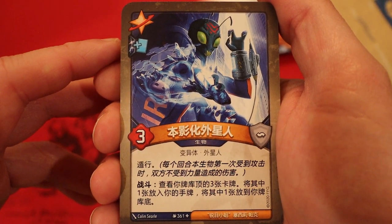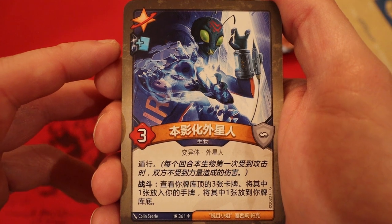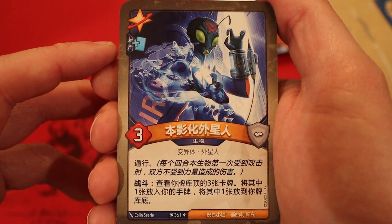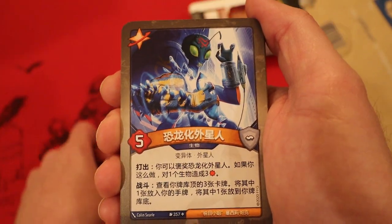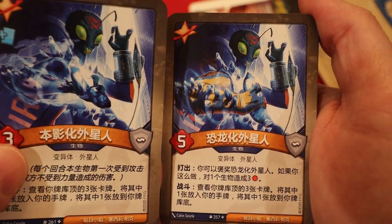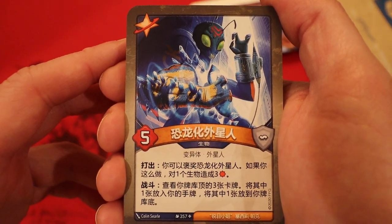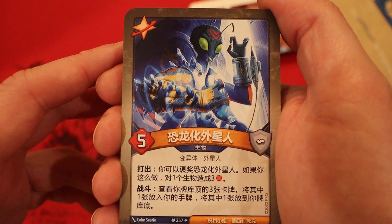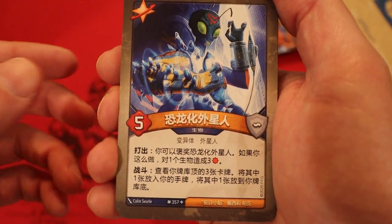Starting off with Star Lights - it's an Umbra Alien, three power, elusive, with an enhanced card draw. Fight: look at the top three cards of your deck, put one into your hand and one on the bottom. That's an awesome looking card. And check this out - it's almost the same exact picture - Dino Alien, five power. Play: you may exalt it; if you do, deal three damage to a creature. Fight: same effect - look at top three, put one in hand and one on bottom.